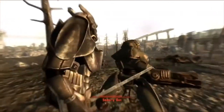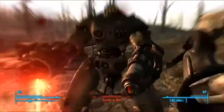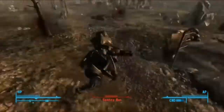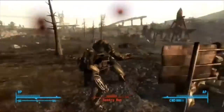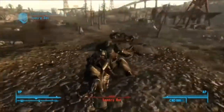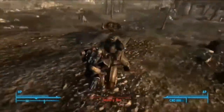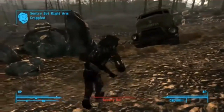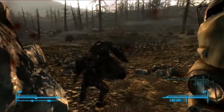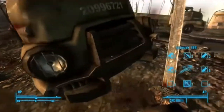I'm going to Vault 87 to locate the GECK, which is a Garden of Eden Creation Kit. According to Dr. Brown, it apparently creates new life or something. I'm hoping I get a lot of XP for killing this sentry bot, because it takes a lot of damage — especially with a melee weapon. I'm using a sword with about eight or nine damage. 98 XP isn't too bad.